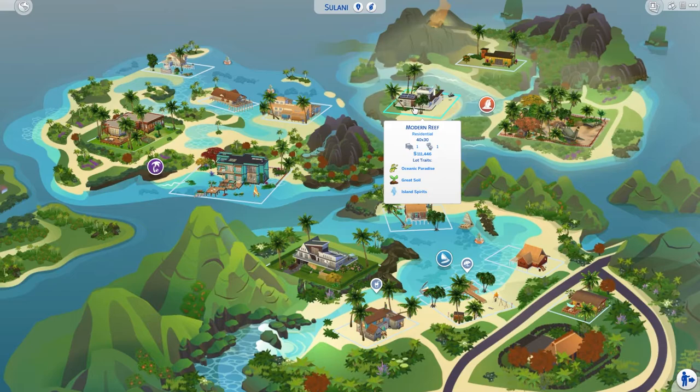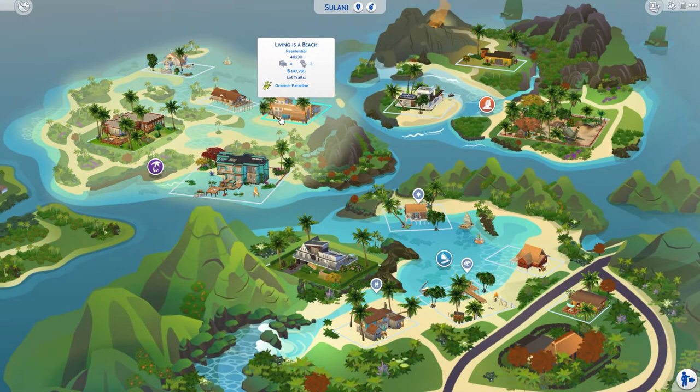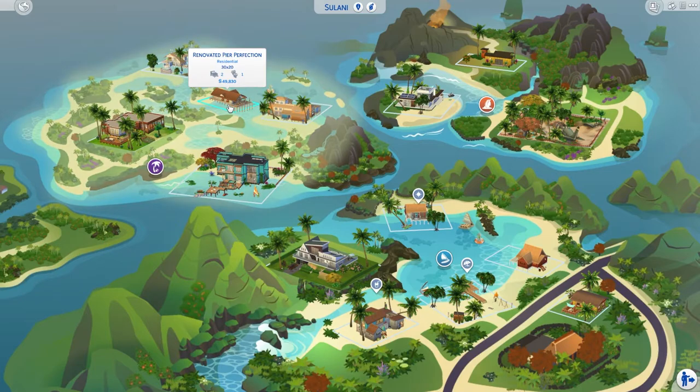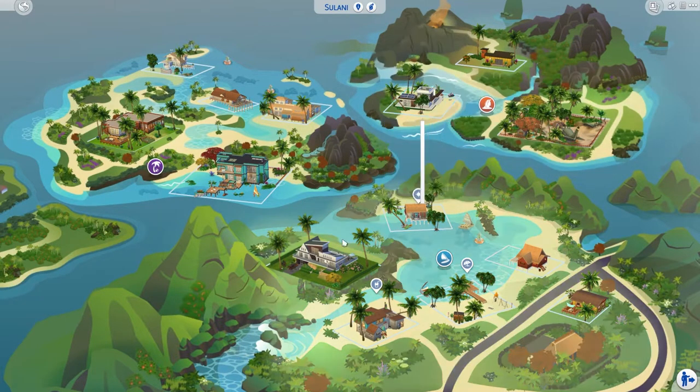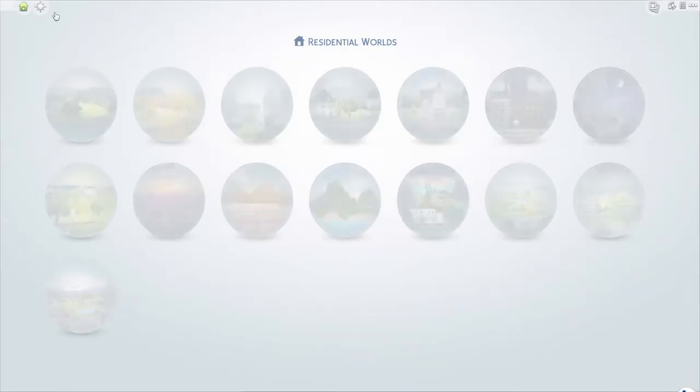Modern Reef is over here — absolutely adorable home. We have Living is a Beach, renovated Beer Perfection, and Live in Tropical which has a natural well so you can cut some costs on that lot. Then Villa Sunny. Most of these lots had spirits on them. Oh, and this is completely out of place but I felt every map should have at least one modern build.